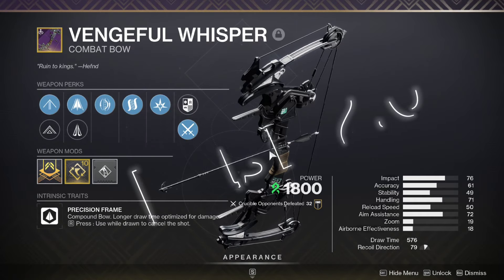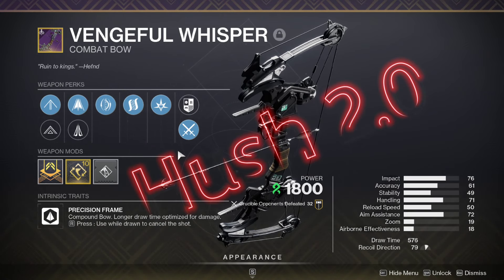Hi there, folks. This is Geist, also known as Hunter to my friends, and today we're going to be talking about Hush. Now, Hush is a pinnacle bow that was sunset a while back, and we never really got it back, or even Archer's Gambit, which was the perk that came on it. But I'm here to tell you today that it's kind of been reborn, and in a way it is back in the game. It happened through a stealth buff. So here's Hush — I mean Vengeful Whisper — or rather Hush as it should have been.